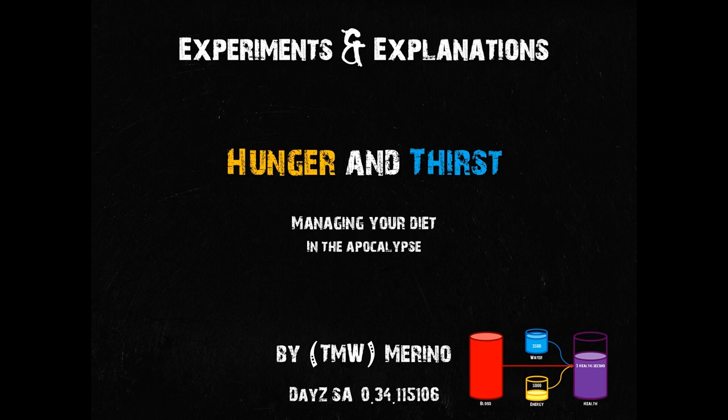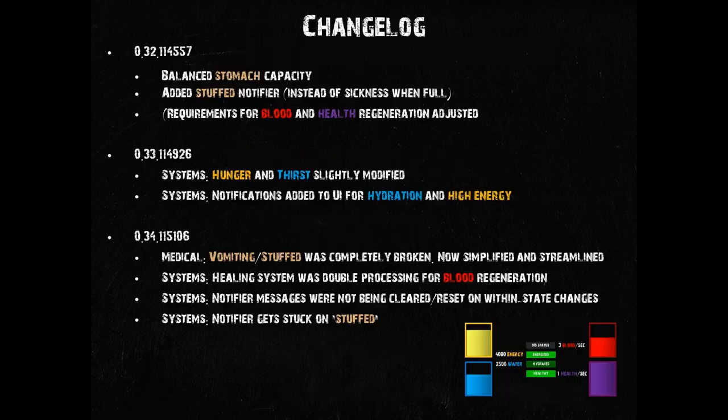Right now we are in the emergency patch 0.34.115106 that became an unscheduled stable release on Friday the 7th of February. Before that we saw a balance to the stomach capacity and stuffed notifiers were added to replace the old, pretty glitchy sick status after vomiting. There was also an undocumented change to the requirements for blood and health regeneration, and hunger and thirst have been modified and have gotten new positive notifiers for high energy and water as well.